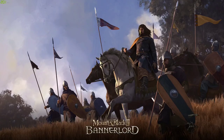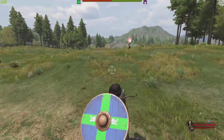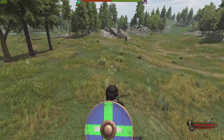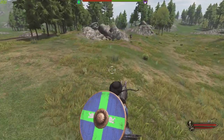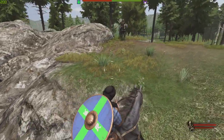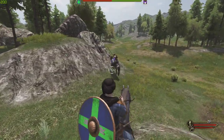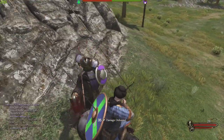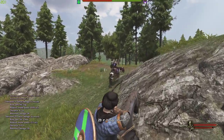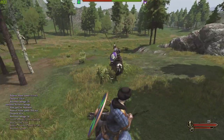Hit areas allow you to do more damage when you hit certain zones. If you hit someone in the neck, it's one of the hardest areas to hit, but it's pretty much almost always unarmored. Whenever I've done it, I've done like 80 plus damage. If you're in a situation against a mounted enemy, I would recommend aiming for the horse or their legs, because their legs are actually pretty exposed.